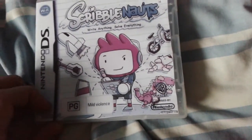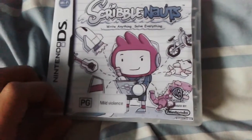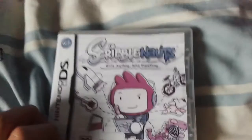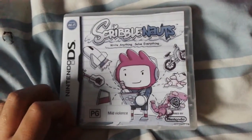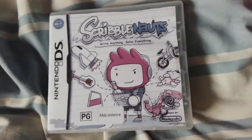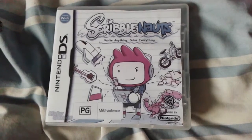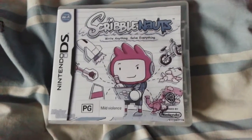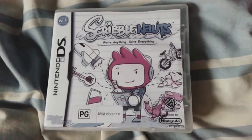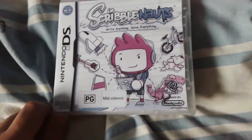You can write stuff down and it can appear in the game. Then this mechanic became better with Super Scribblenauts on the DS. And then Scribblenauts Unlimited for the Wii U, 3DS, and PC, which is freaking awesome. Although I have to actually buy that on Steam considering the fact that the one I have can't really use the Steam Workshop, which isn't really good.